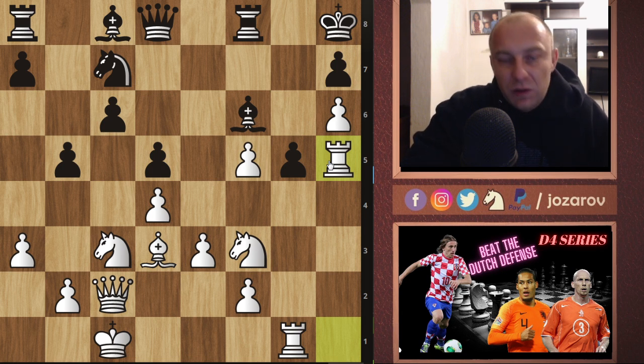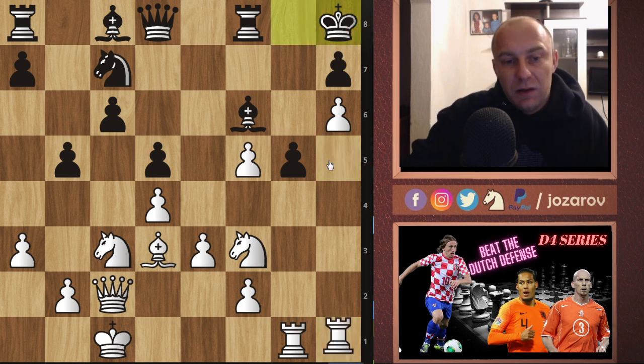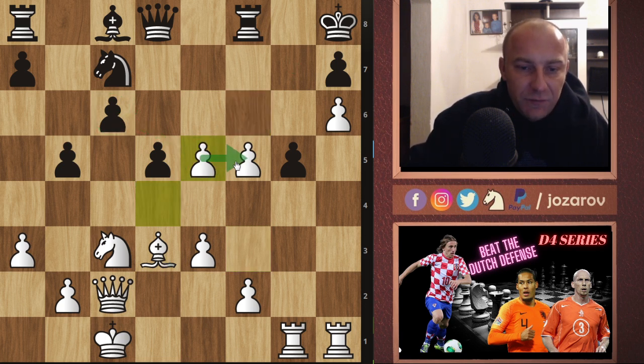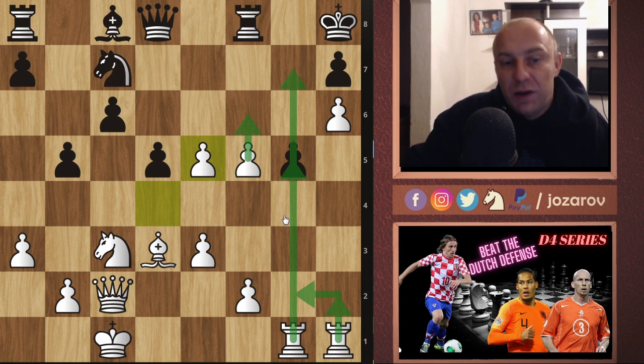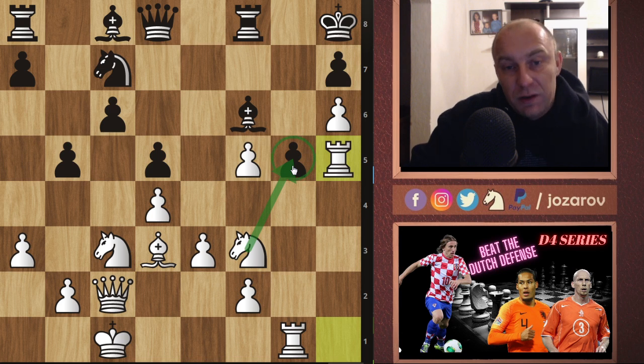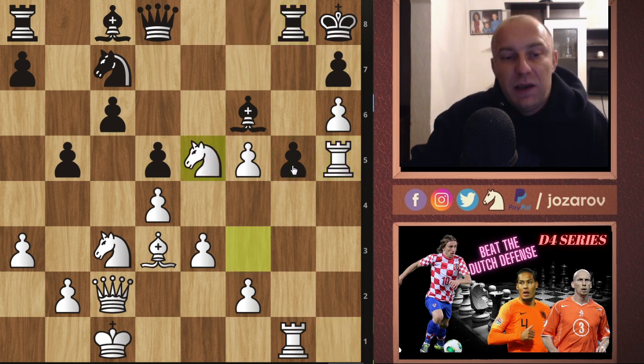Rook to h5 was the only inaccuracy in the game, evaluated as such by Stockfish. The engine suggests knight to e5 immediately — attacking the c6 pawn, and after bishop takes e5, dxe5 we have two powerful connected pawns. We can play f6, then maybe rook to g5, rook to h2, rook to g2, creating enormous pressure on the h-file. But I had a different idea in mind. I tried rook to h5 because I wanted to attack the pawn further.